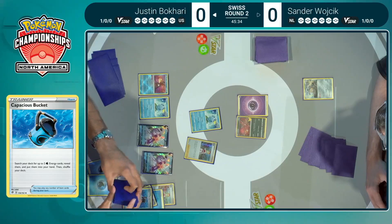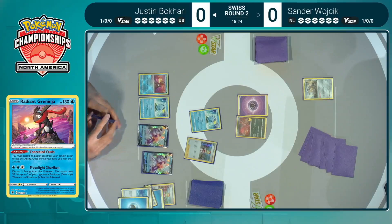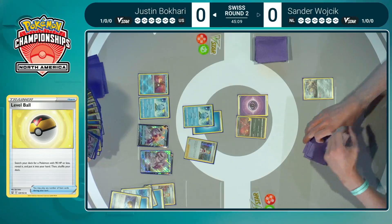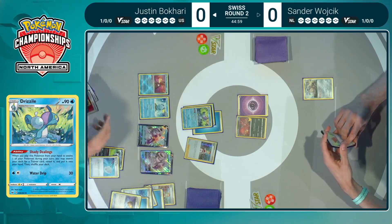We're going to see Drizziles and even more search. The Palkias are ready to go. Sander is thinking: oh gosh, Justin is popping off. And sure enough, he is — you can already see the water energies in the discard pile. That's going to be amazing for Star Portal lining up. One of the benefits of this Palkia V-Star deck is you don't have to worry about that opening energy attachment. You can use Radiant Greninja to draw and get through your deck, then lean into that Pokémon and let your ability catch you back up while these amazing trainer and supporter cards do all the work an Arceus would have already done.